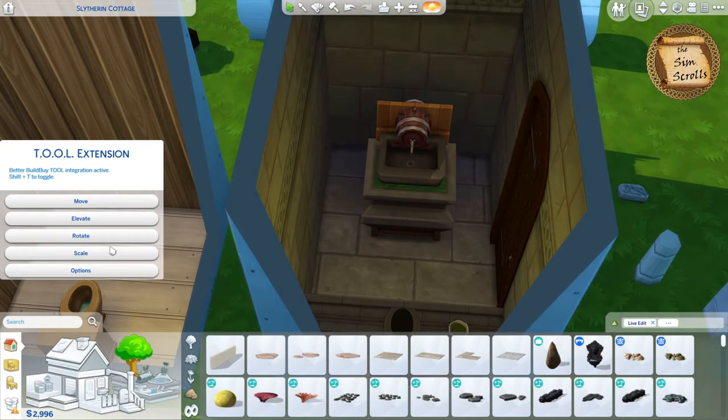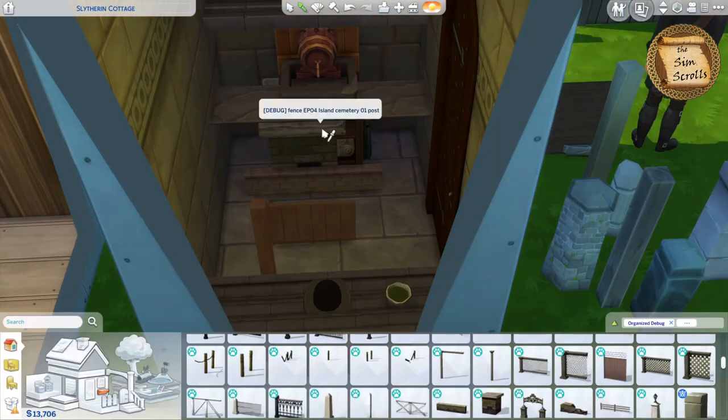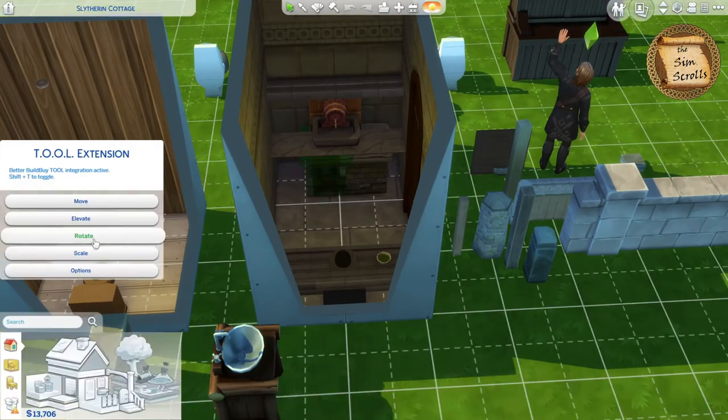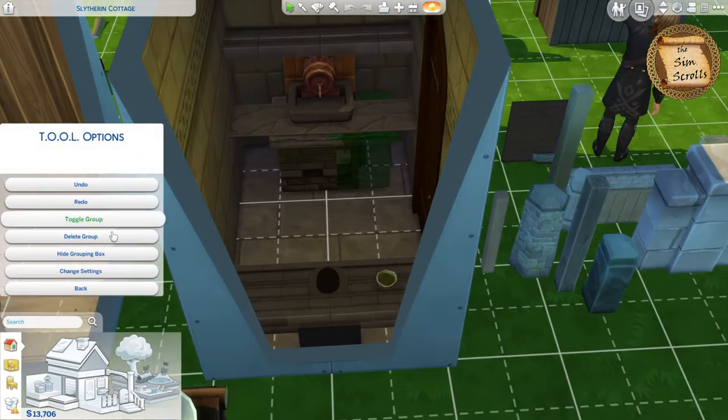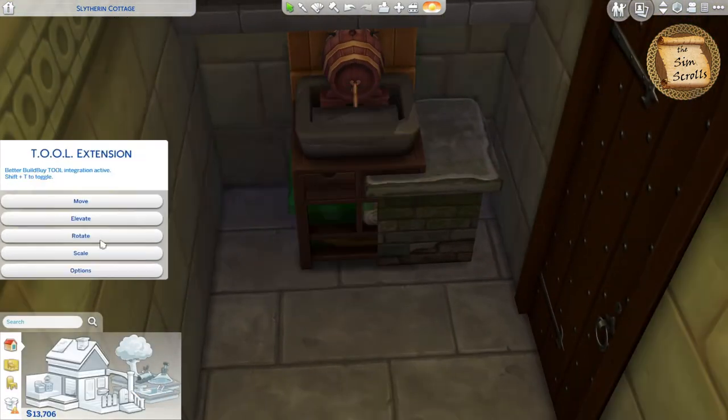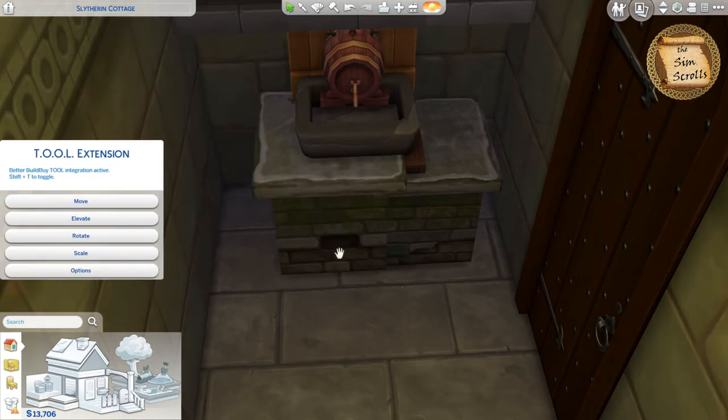I also covered up the drain using these debug footpath stones, and then I chose these fence debug objects and rotated them by 90 degrees so that their footpath wouldn't obstruct the Sims' use of the sink. I ended up deleting the footpath stones because I just wanted to use the surface of these fence pieces.